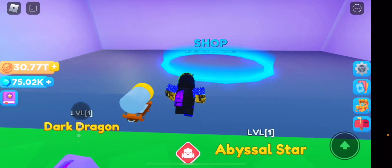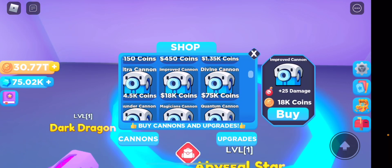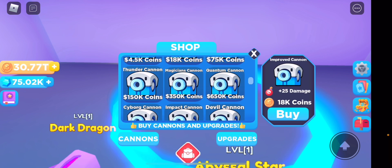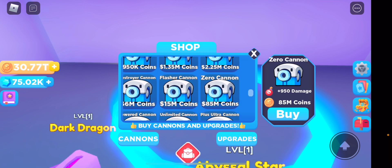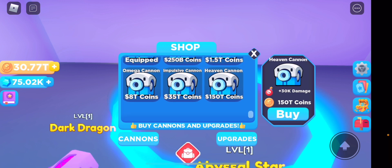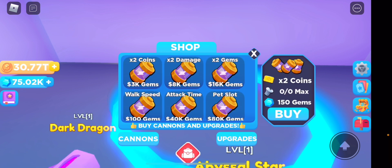Once you get your gems you can go to the shop. Those are coins — easy mistake, sorry. You can buy cannons that do different types of damage. My current one has 3.8k damage and costs 9.5 billion coins, which is not too bad. The best one has 30k damage.